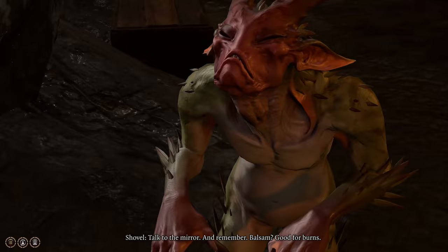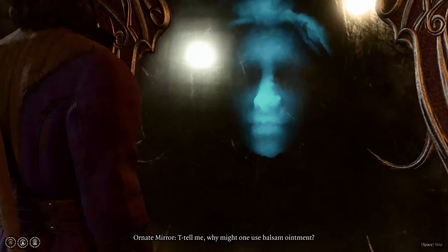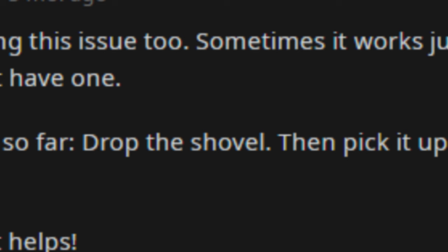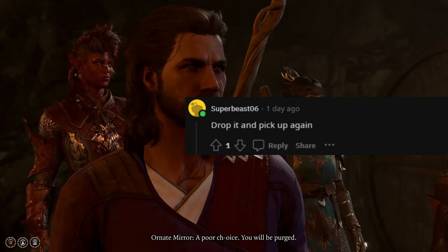So, if you have a problem with the Savile after Hotfix 16, there are some things you can try. The first and most working fix is to simply drop the shovel and pick it up again. This seems to reset the game mechanics and the Savile starts to work again.